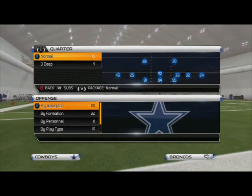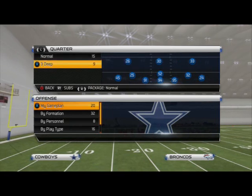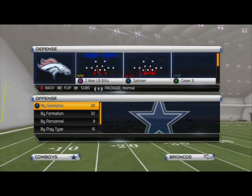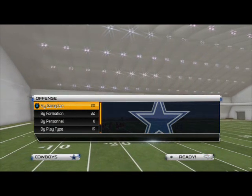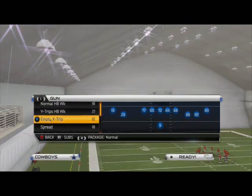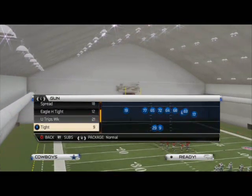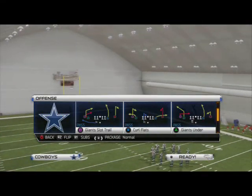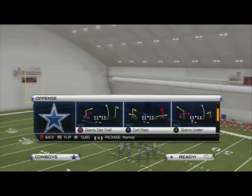What is up, Madden 25 gamers? In this week's tip of the week, we're going to break down the best passing route in Madden NFL 25. This play comes to us from the New York Giants offensive playbook, and the route we're going to be taking a look at is none other than the Giants slot trail. In the New York Giants playbook, you want to go down to the normal wing pass, and it's the third play, the Giants slot trail.